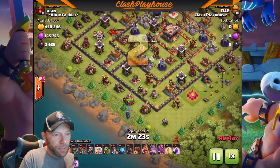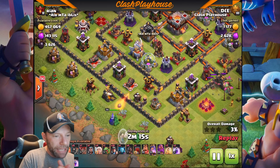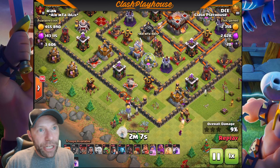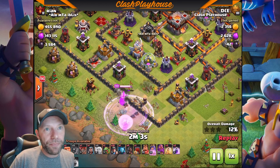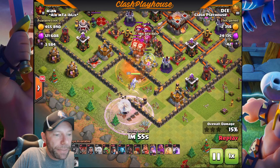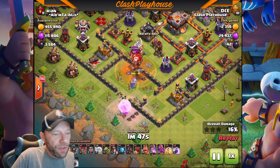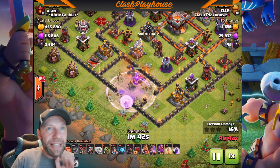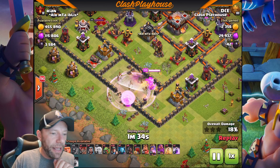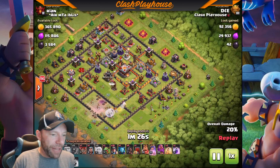This base had some loot, an Inferno Tower being worked on, and also an AD being worked on. What you're trying to do with the Miners is cut a chunk of the base out — you want to leave an L-shaped pattern for your Miners. I wall broke in, the CC comes out, poison spell goes down. You want to take care of the Eagle — the Eagle and the CC are the most important things. That's why I came in directly at the Eagle and the CC. I knew there wasn't any loot over there, and then the Queen starts walking around. Now look at the L-shaped pattern I'm going to have in this base.